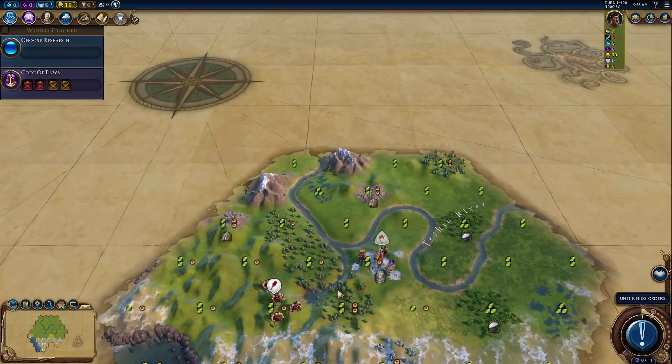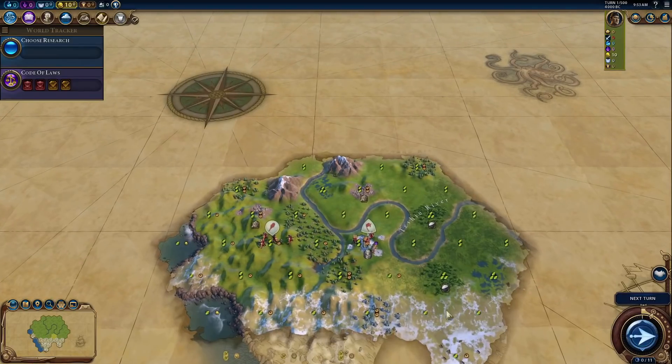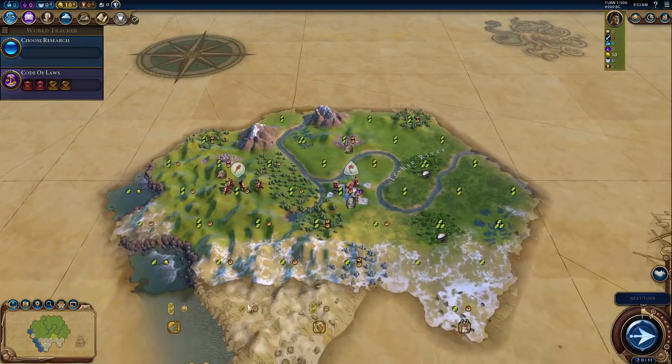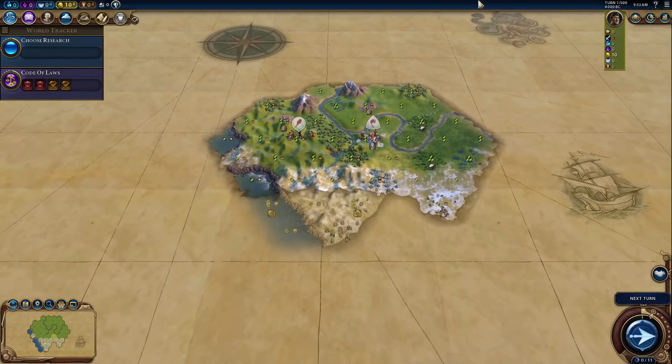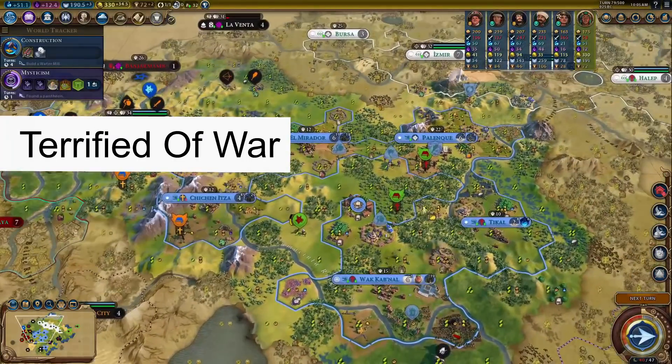I guess it's fine if we settle on top of the marble. It's a passable city. It only has two three food tiles and one two two tile. I could do better. Let's restart. This is no way.